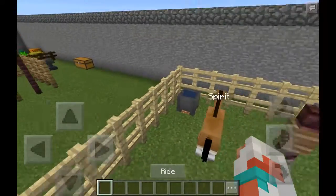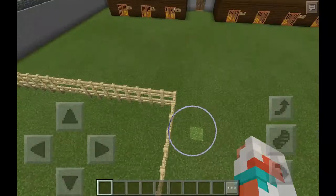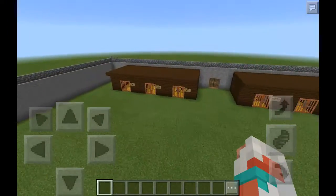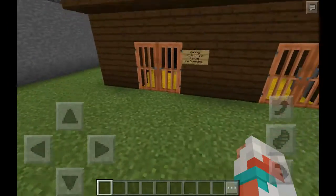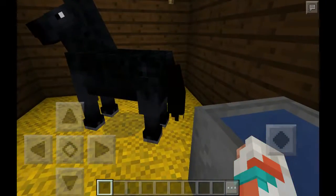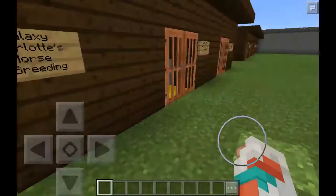So here's Spirit, but I put a little water bucket, just in case he got thirsty. Over here I just made different horses. Galaxy — more of a bluish black horse. I think that was really cool.